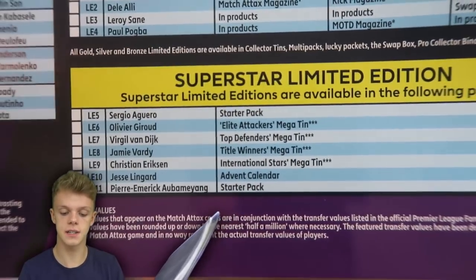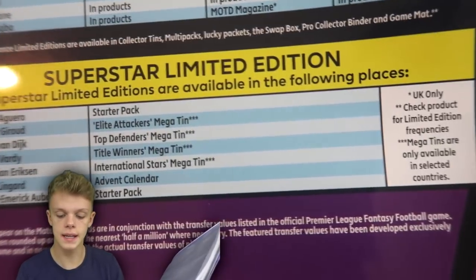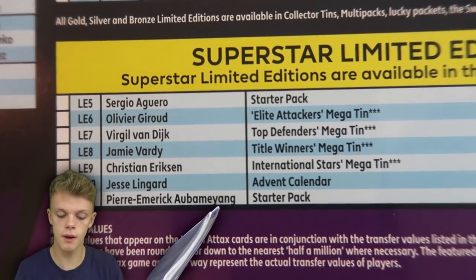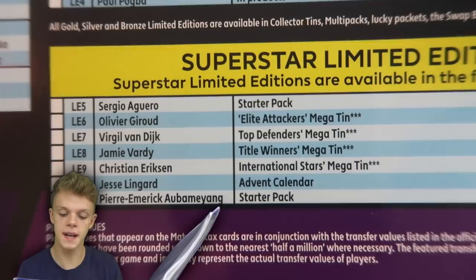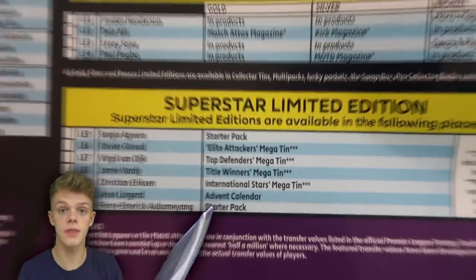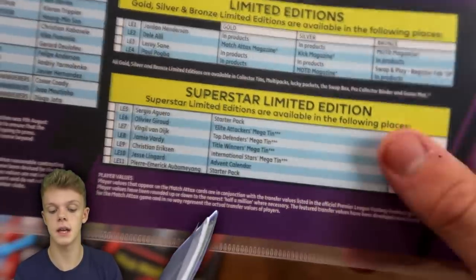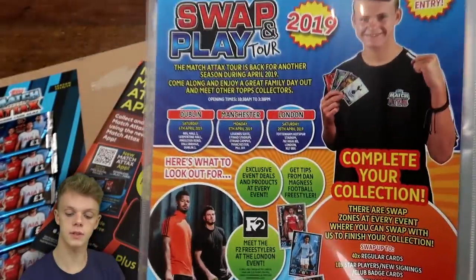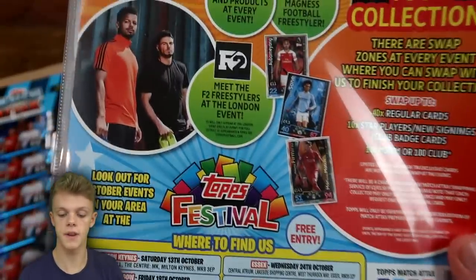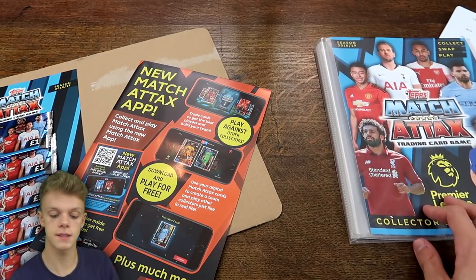There are also superstar limited edition cards — seven in total. Sergio Aguero and Pierre-Emerick Aubameyang are the two in the star pack, four are in the mega tin, and one is in the advent calendar. That set doesn't look that difficult to complete — if you buy all the mega tins, the star pack, and an advent calendar you'll complete the superstar limited edition set. On the back there's also the swap-and-play tour and Topps festivals — the F2 Freestylers will be at the London Topps festival.